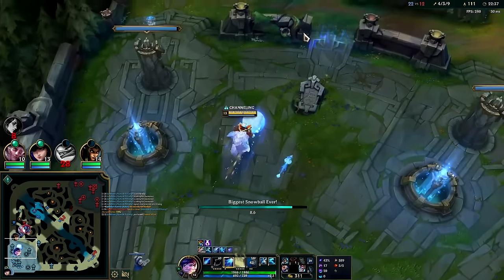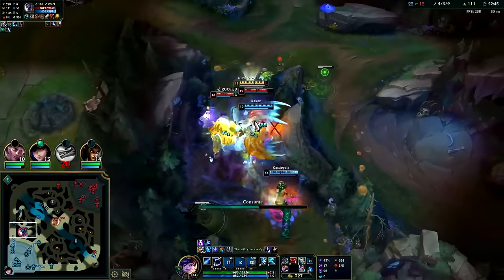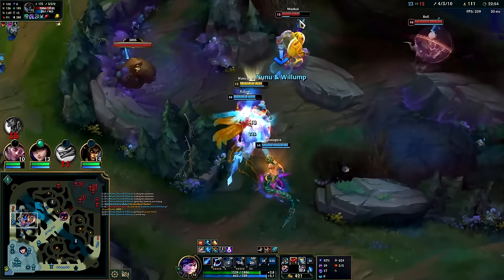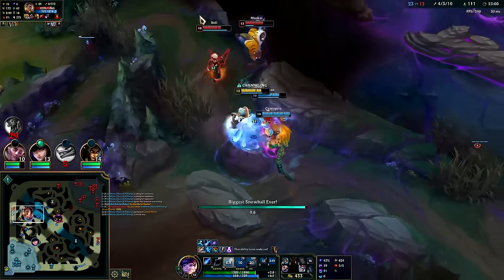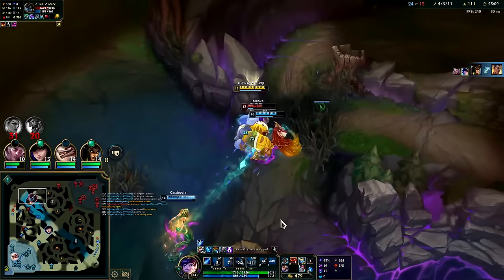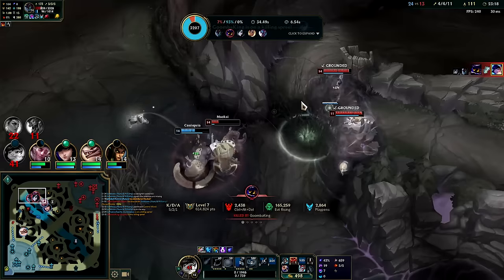I don't typically go for Zhonya's on Nunu but there are games where it makes sense as a decent situational item. I don't have my R for this — smite on Trundle goes for this, he's going to be kind of hard to keep up with. She's trying to get to the wall. He's going to Q us all the same way — we need to get kind of behind him so he pushes us where he doesn't want us to go. I'm dead — couldn't Q in time, he already had it traveled.